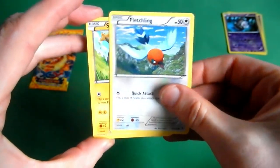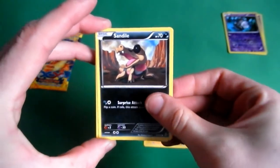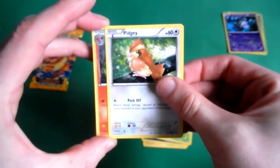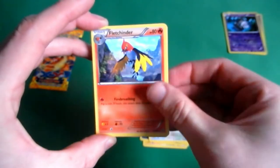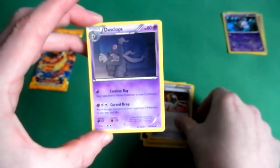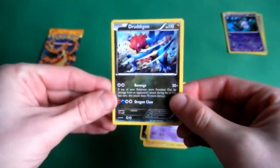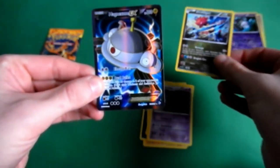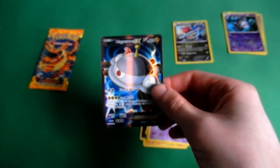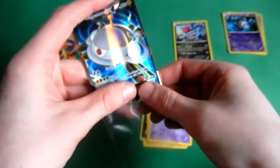Fletchling, Shinx, Sandile, Seadot, Pidgey, Fletchinder, Ultra Ball. Duskull. The reverse is a Dragonite - that is a rare! Awesome. Look how good this pack is. Wow! Was not expecting that.